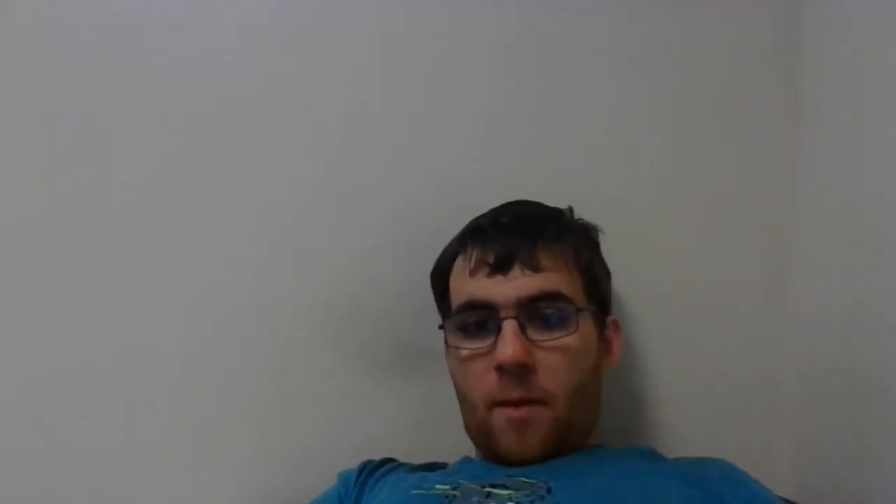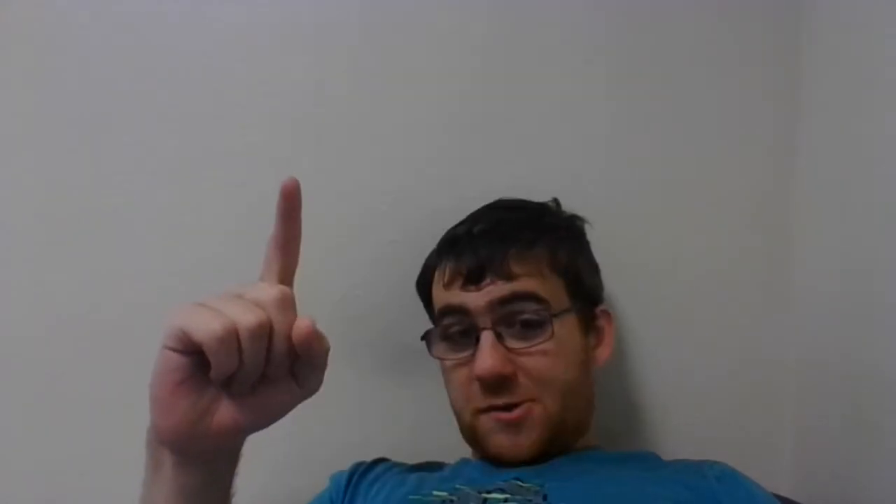Next up we have Frilled Mystic, another uncommon. It's a 3/2 for two green and two blue with flash. When it enters the battlefield you may counter target spell. A four-mana counterspell is a lot, but a four-mana 3/2 that is also a counterspell is great — and it's also an Elf Lizard Wizard, which is a fantastic combination. The fact that so many of these strong cards are uncommon makes Simic fairly scary, since a lot of other guilds have their good cards at rare or higher.